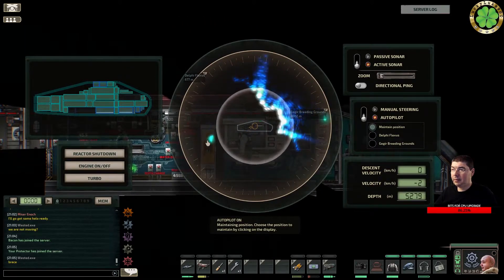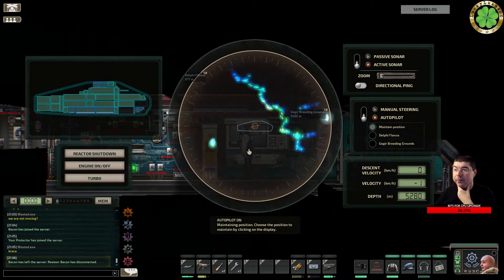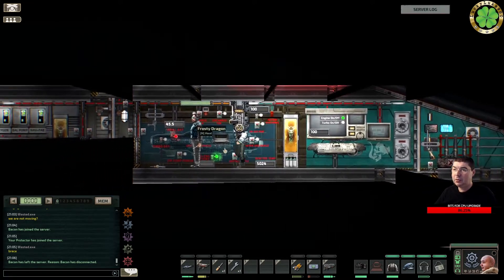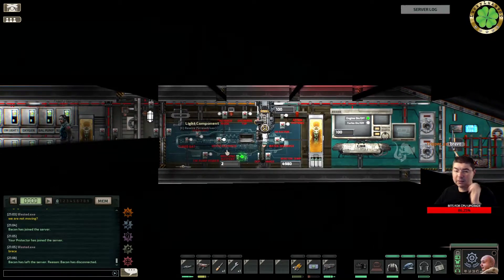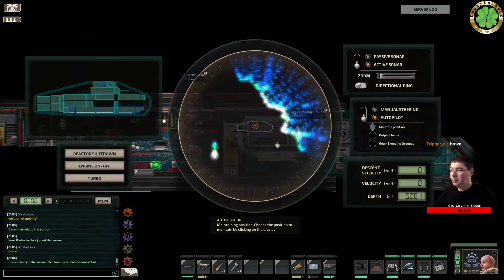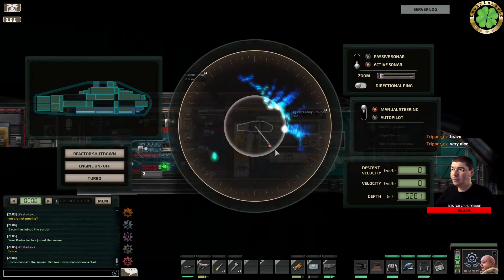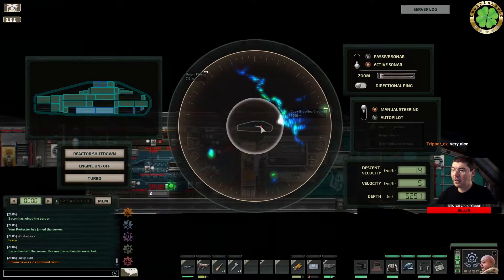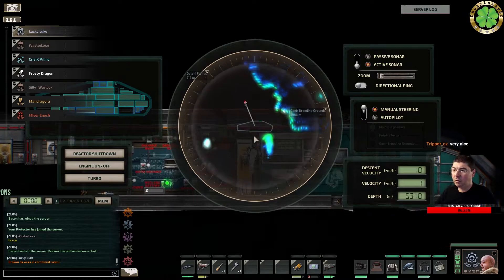One of the sub's weaknesses is that the engine cannot cope with everything on board. These are the systems you have to switch on and off to divert power and get the water out and stuff like that. We are now 5.3k deep, so the sub will soon start falling apart. Everybody needs to have a welding tool and be ready to grab a diving suit immediately.